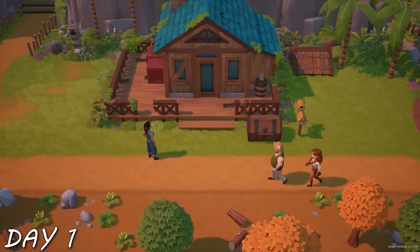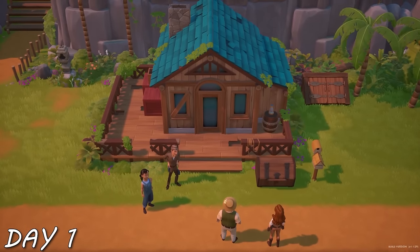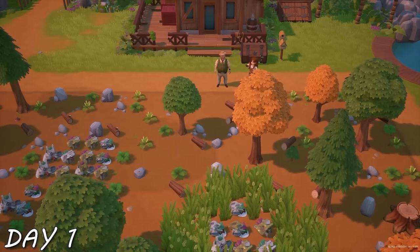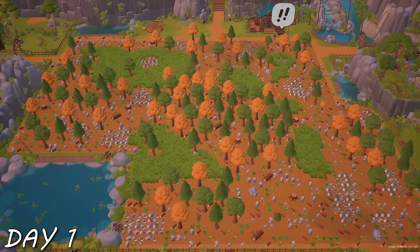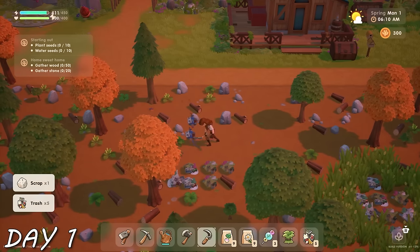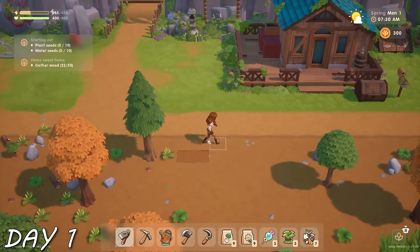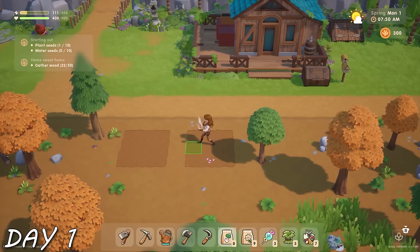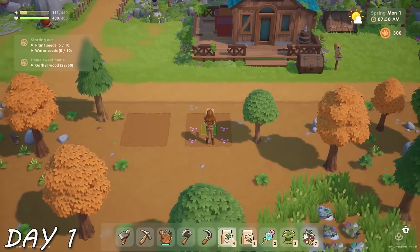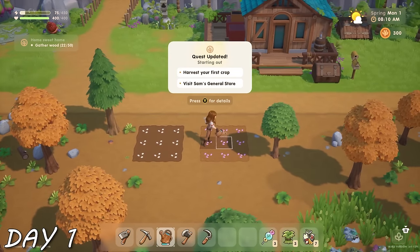I met Mayor Connor, who's the sweetest dude, and then he took me to my home, which I think is quite adorable. Not adorable was my giant farm full of trash, so I immediately started picking up trash and getting to work. I was also gifted a couple of seeds to start out — namely turnips and daisies — and I did a cute little nine-by-nine plot.